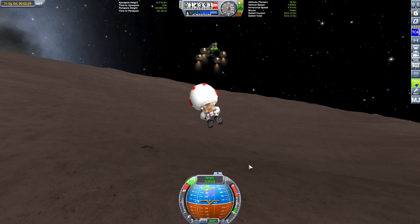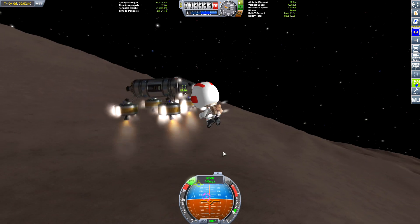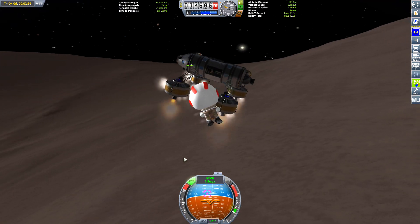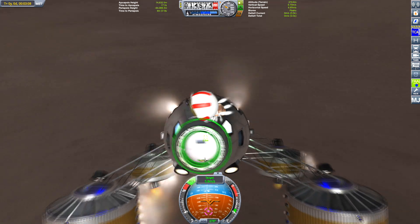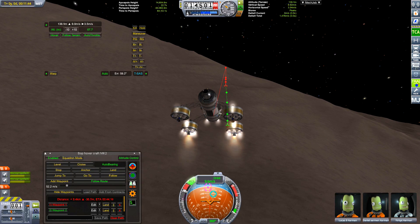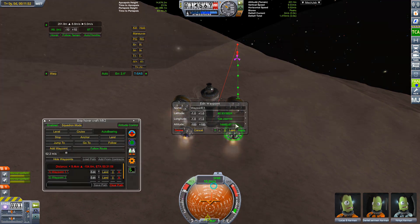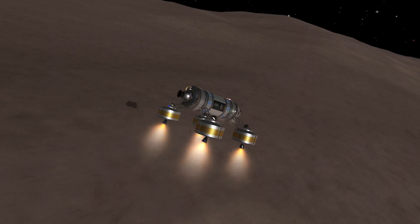As we get closer to the hover rover it seems to be moving all over the place — I think it's trying to compensate for controlling the Kerbal on EVA while also maintaining its hover height. We eventually get back on board, and with the explosives set off we think we have the location of the Kraken. We set some waypoints in the general area where we think the Kraken is.